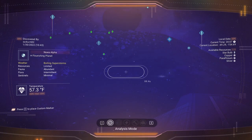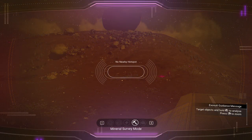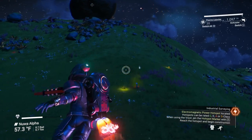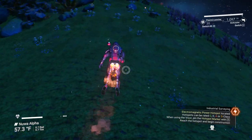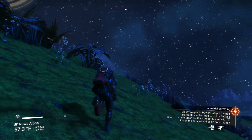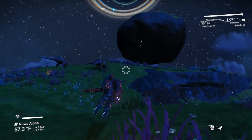Looking at the viewfinder with your survey scope, in keyboard terms you can use one and three to switch through different types of views. We're in analysis mode — that's your default. You can look for gas, mineral, and power. It wants us to look for power, but there's no nearby hot spot. It's always Murphy's Law — you can never find a decent hot spot when you want one.